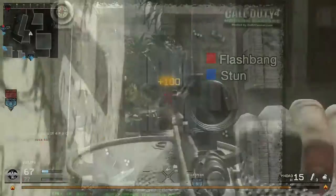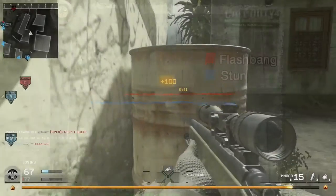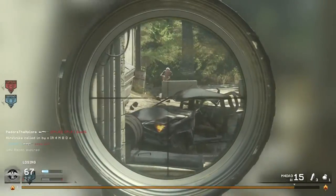Next up, we have throwing range. The flashbang can be thrown about this far on the map Shipment, and the stun grenade can be thrown about this far, which according to my math is about 25% farther. This is when standing still and looking at the same spot in the sky.